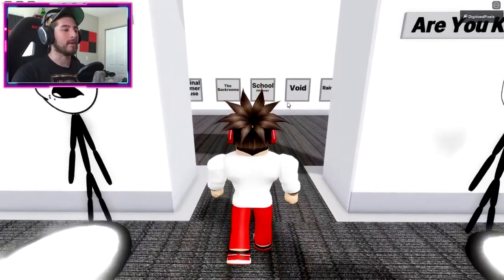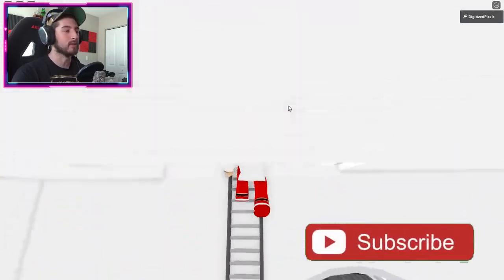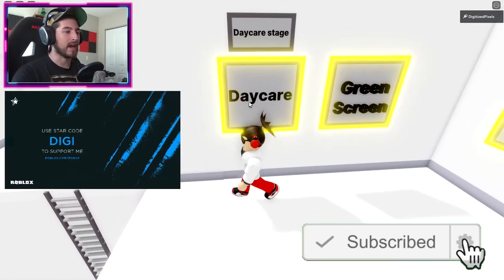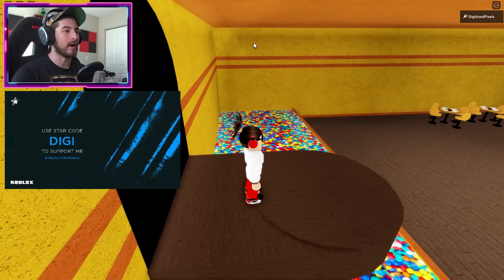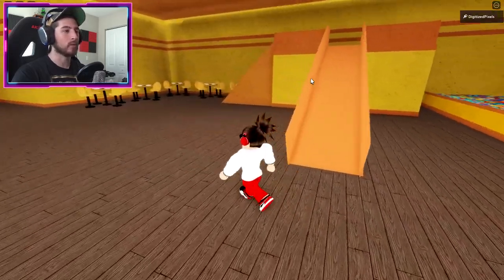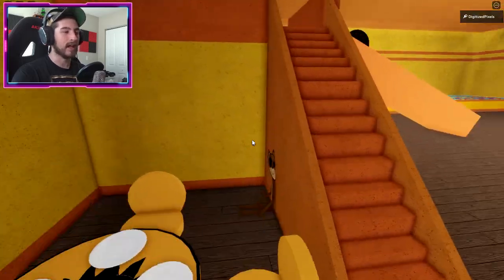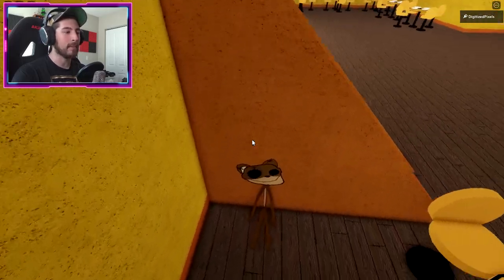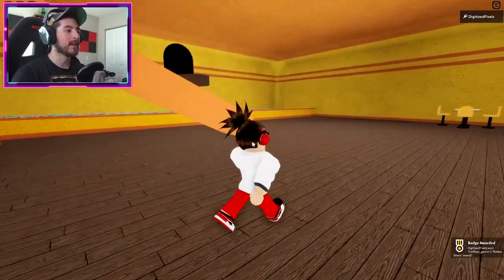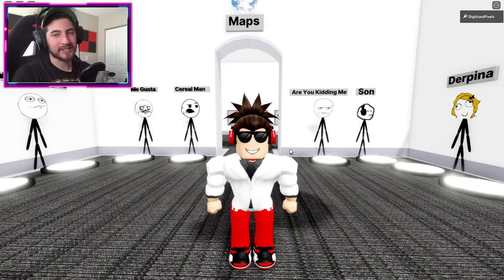To get the Rotten Bears badge, head to maps, go up the ladders to more maps, and walk into daycare. Click to enter, then walk forward to the right side near the set of stairs. On the left side is going to be a rotten bear just hanging out. Click on it and get the badge.